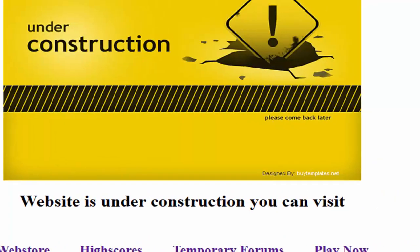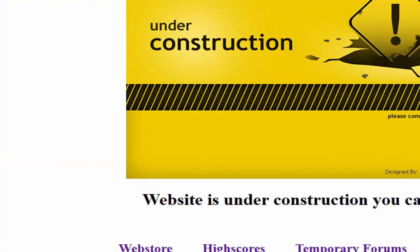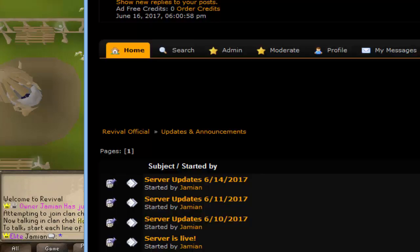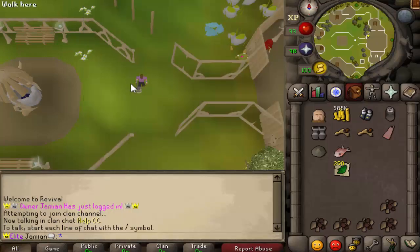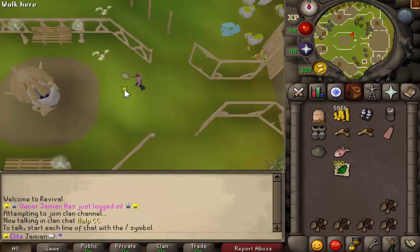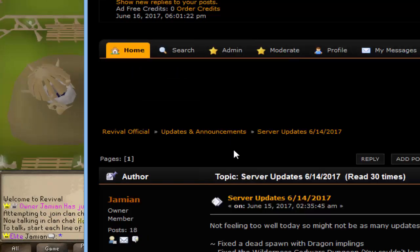We have a website right now — you can see it — but he's still working on it. I think the only things that function right now are the store. Voting is nearly done. I'm hoping that it can get done today, but it's up to Dark and Dark has exams the next two days. So we'll see what happens. But voting is coming out very soon.